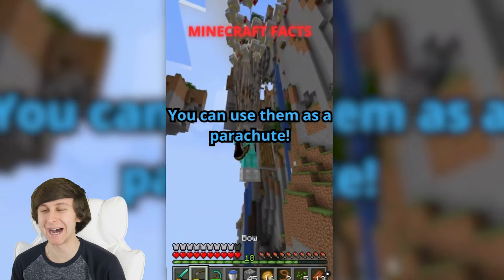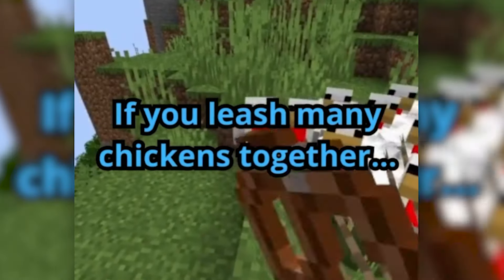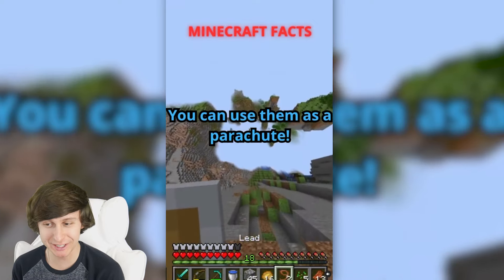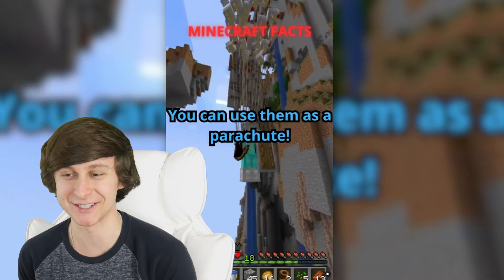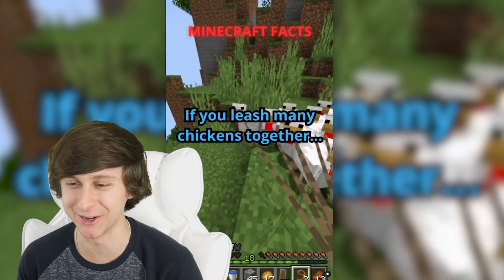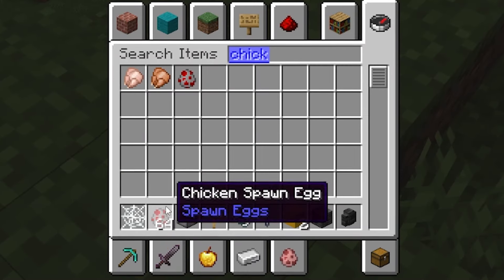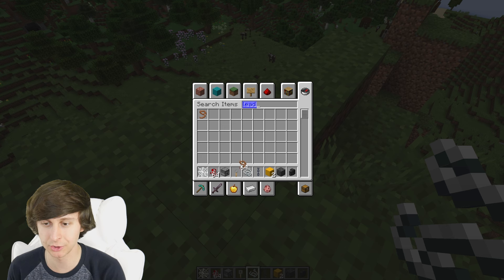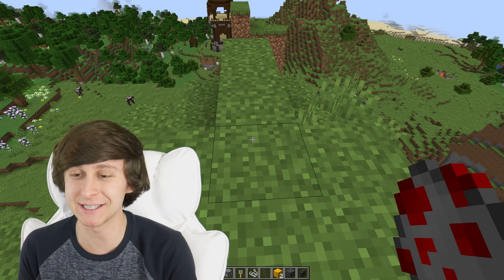Alright guys, this next one's kinda silly, and I don't think it actually works, but I'm excited to try it. So if you leash many chickens together, you can use them as a parachute. I don't actually know if this works, I'm very curious. This one's pretty simple, we gotta find a tall mountain — this is tall enough. We're just gonna grab a bunch of chicken eggs, we also need just as many leads as well. So I guess all we gotta do is spawn all the chickens and then tie them to me.